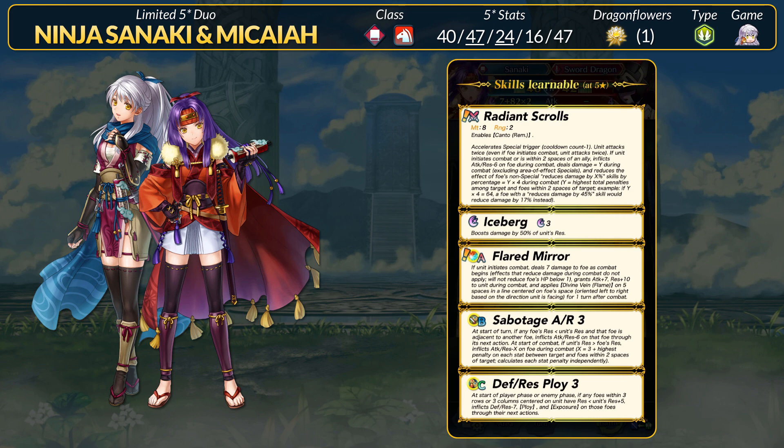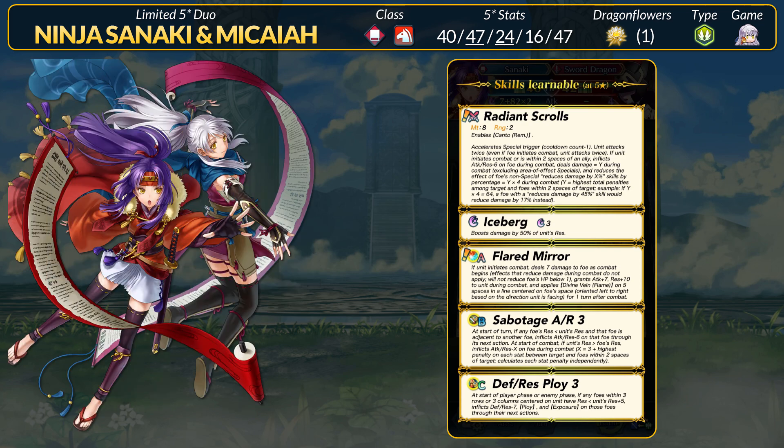Last up for today is Duo Ninja Sanaki and Micaiah. These two sisters are combining their firepower and will be a Red Mage Cavalier with 40 HP, 47 attack, 24 speed, 16 defense, and 47 res. Attack and Speed super boons, although Sanaki probably isn't going to go for any follow-ups. 47 Attack and Res will tie for highest among all mages in the game — very impressive. Just don't get touched by any non-magic damage. For old skills, Sanaki has Iceberg and two newer tier 4 debuffing options: Sabotage Attack and Res 3, and Def/Res Ploy 3. Both are still rather rare and very strong. Even if Sanaki overlaps Res debuffs, extra coverage doesn't hurt and Sanaki wants as many debuffs on the foe as possible.